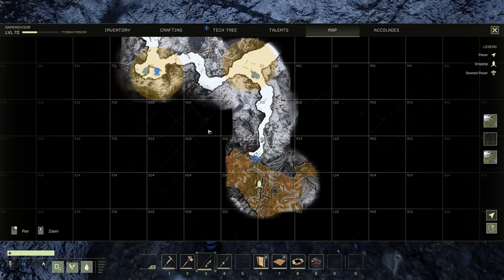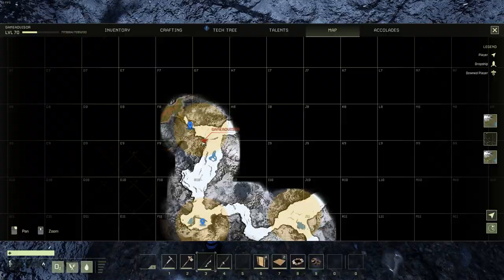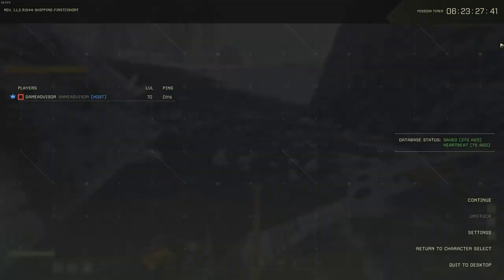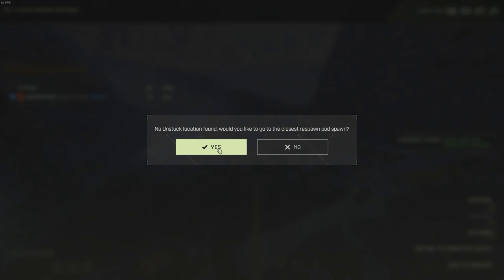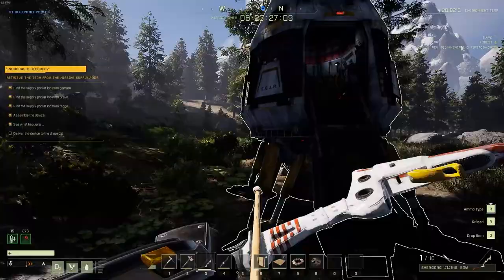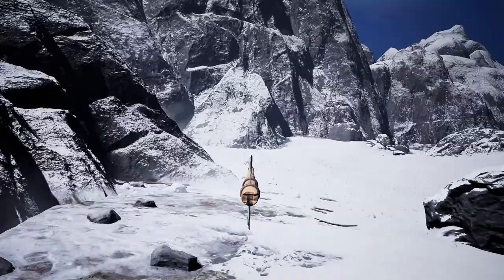Once you see it saying on the left side to return to your drop pod, I personally would recommend that you head to this location since there's a little glitch spot where the game doesn't know where you're at. If you hit the unstuck button, it'll teleport you back to your pod. If you're having issues, just make sure you jam yourself in and crouch, and it should work.